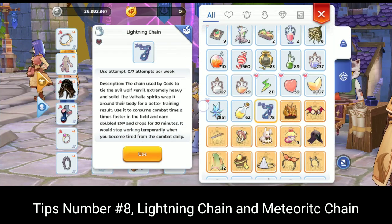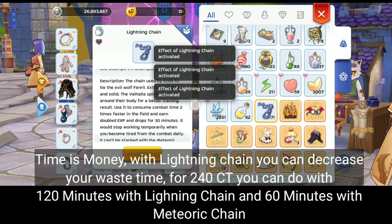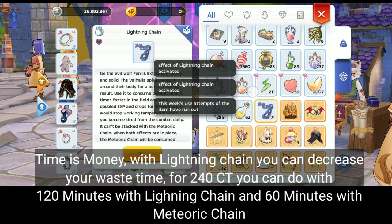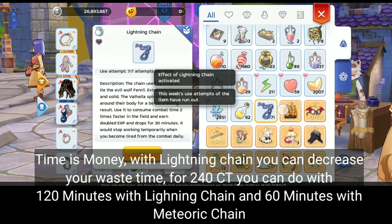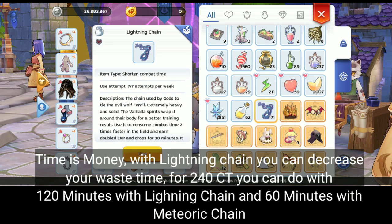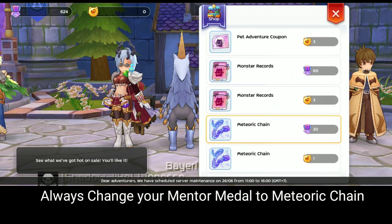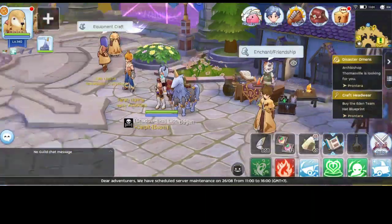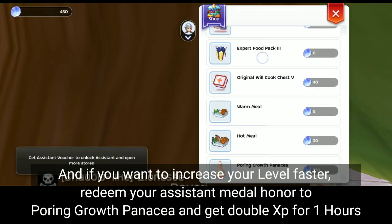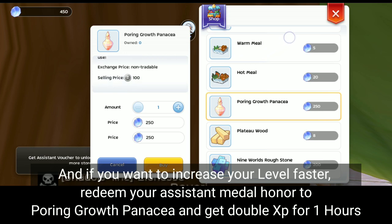Tips number eight: Lightning Chain and Meteoric Chain. Time is money. With Lightning Chain, you can decrease wasted time. For 240 CT, you can do it in 120 minutes with Lightning Chain and 60 minutes with Meteoric Chain. Always exchange your mentor medal for Meteoric Chain. And if you want to level up faster, redeem your assistance medal honor for Spring Growth Panacea and get double EXP for one hour.